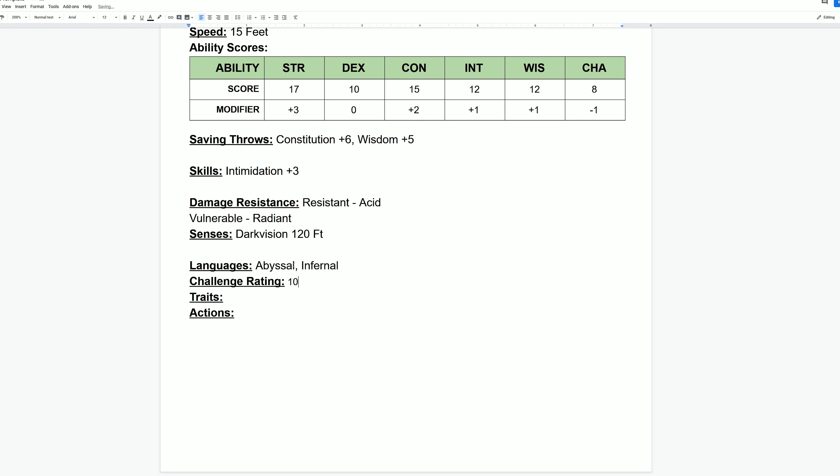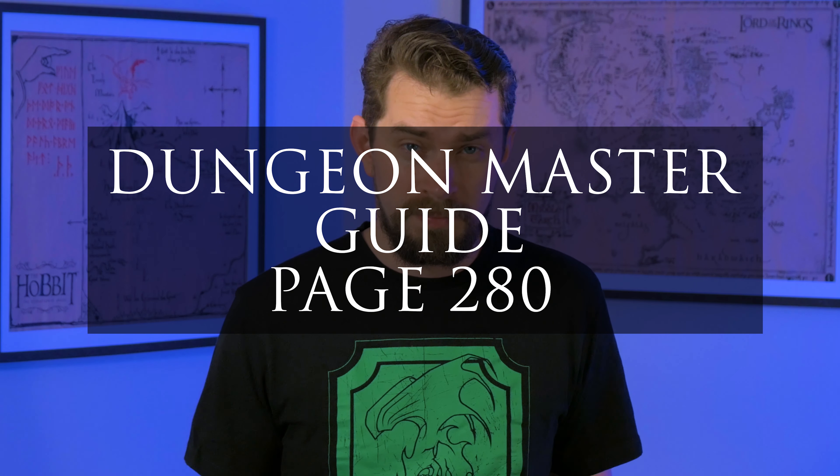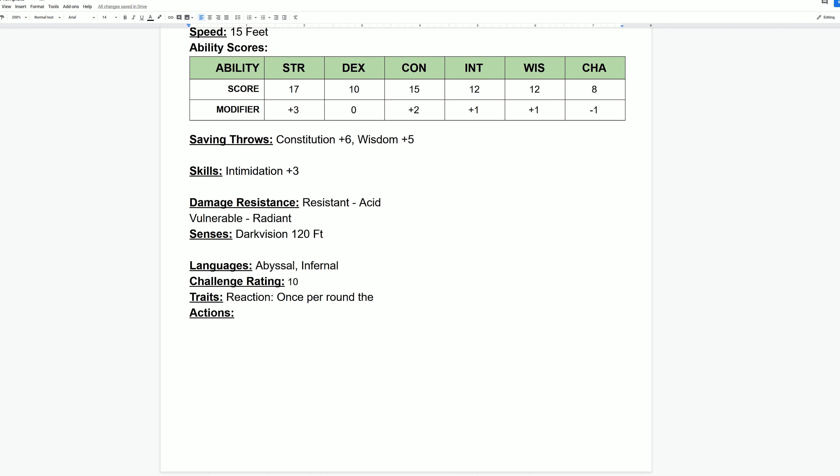For the challenge rating option, I just write down the challenge rating I picked, which is 10. There will be more videos on challenge rating math later. When it comes to the traits of your creature, you can pick pretty much any trait from the Monster Manual, or look on page 280 of the Dungeon Master's Guide for a whole list of creature traits. For me, I decided my creature gets a reaction when attacked with a melee attack — it can react to try and grapple its attacker.